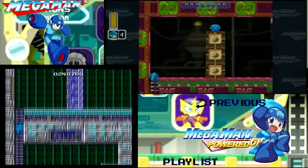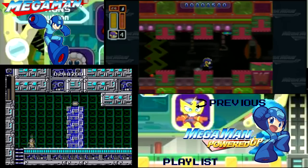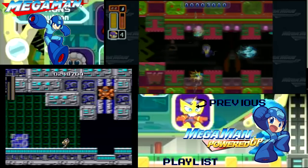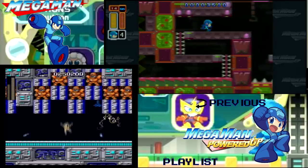For some reason they don't come from the top in Powered Up, only from the bottom. But once again, Elect Shot will be your best friend, and don't even worry about that energy up there unless your Elect Shot is like empty. I will show you why in a few minutes here.